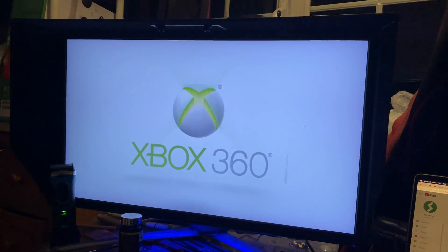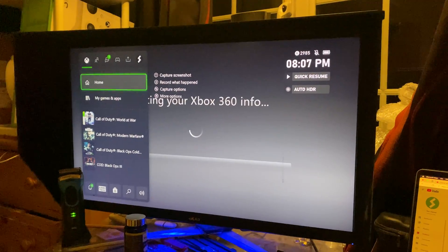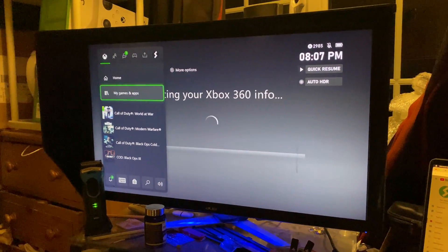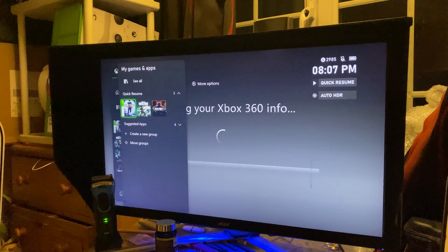I have an HDR TV, so the reason why I chose the black screen is because I had to switch between SDR and HDR. Once I'm here, I'm going to press the Xbox icon again. You can see this game also supports Quick Resume. In order to Quick Resume between the games, you want to go to the Xbox menu, then My Games and Apps, and you'll see the Quick Resume area right here with the games inside of it.